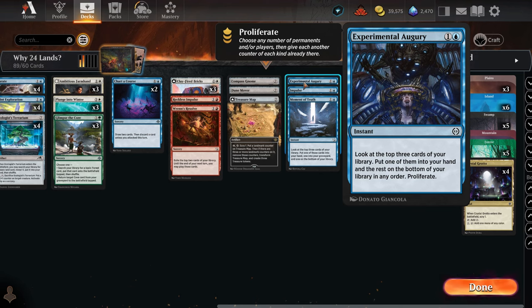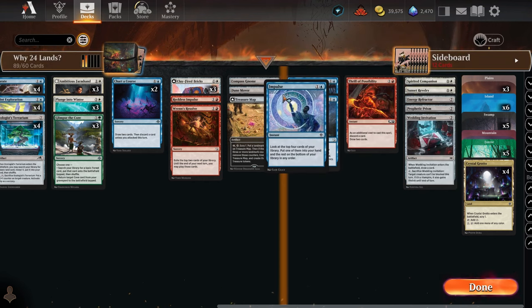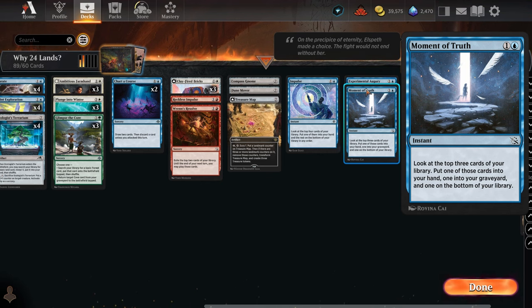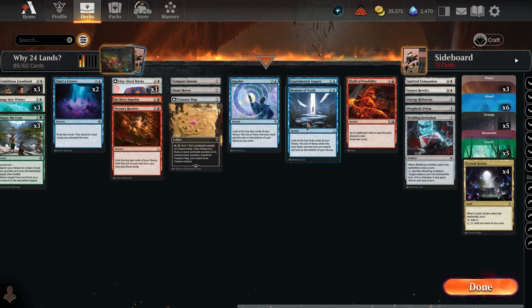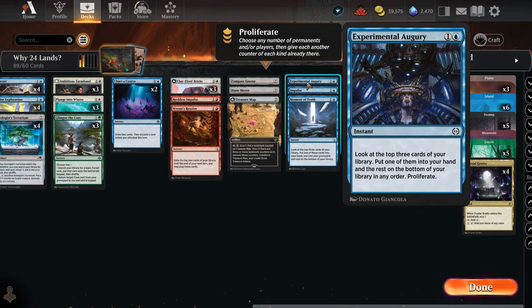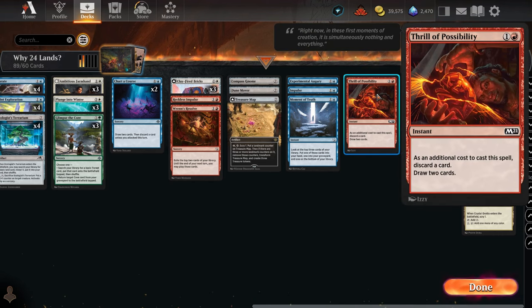Experimental Augury, Impulse, and a similar spell round out this section. Impulse looks at the top four cards of your library; the other two look at the top three. You pick one card to put in your hand and put the rest on the bottom. Impulse is slightly better for finding lands since it sees more cards. Augury has a proliferate option, which may have more value later in the game, so there's an argument for which one to use.